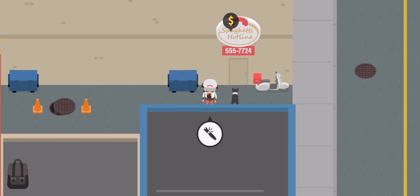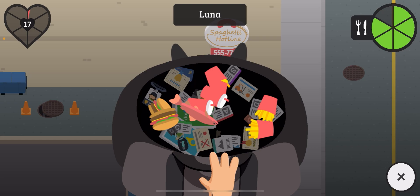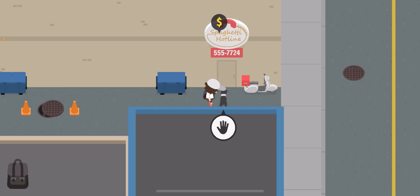Today I found an interesting glitch that basically lets a dog eat anything. Normally, if you try to feed the dog something it doesn't like — like soda, for example — it refuses. But there is a glitch to bypass that, and it's pretty cool.